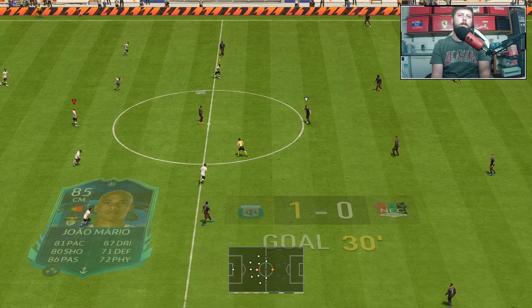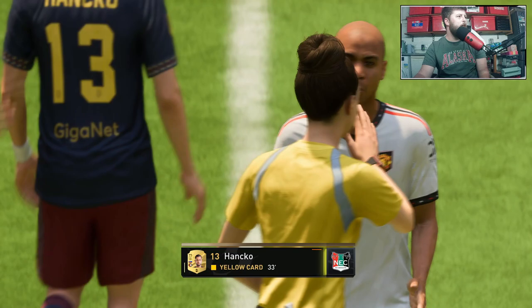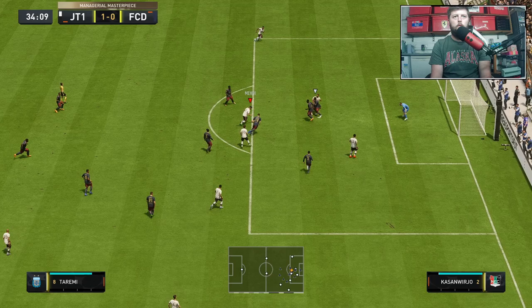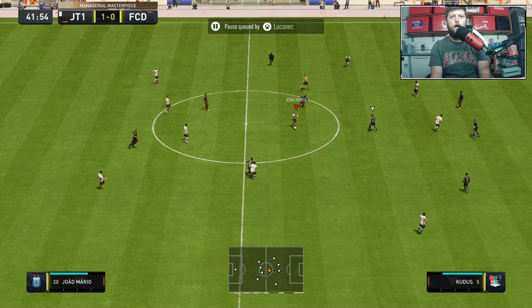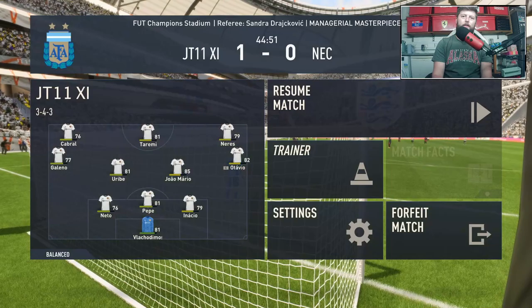I guarantee we don't see the replay — they tease us with it. He sits deep but then he really pushes up. His stamina is 80, so he should be able to do a job in the middle. Mario picking the ball up, little bit of dribbling, finds it on the inside. Really quick on that acceleration — dribbling's exquisite. Gets the pass off, thought he might have been offside and unfortunately he was.